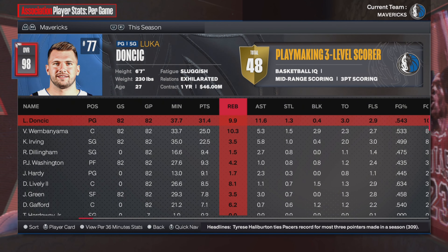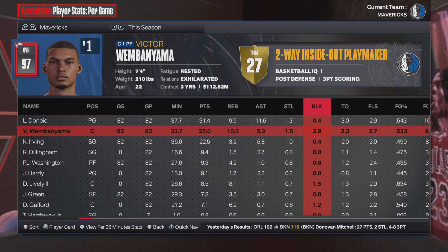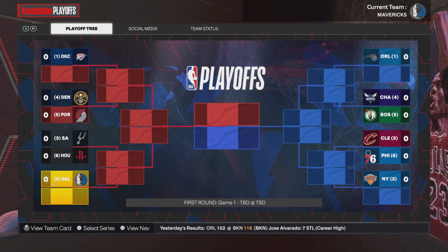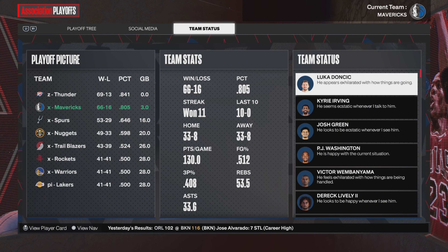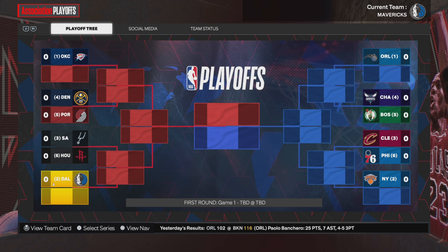Luka Doncic: 31-10 and 12 — so close to a triple-double average. Victor Wembanyama: 25-10 and 5, with pretty much three blocks a game. Kyrie Irving also had 22 points a game this year. Again, we were the second seed — three games back behind the OKC Thunder, finishing 66 and 16. Still a very, very good season.